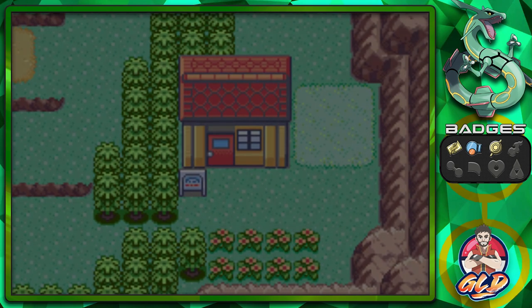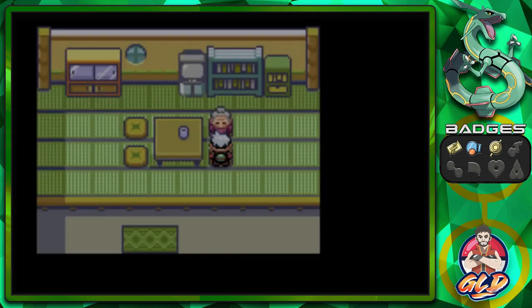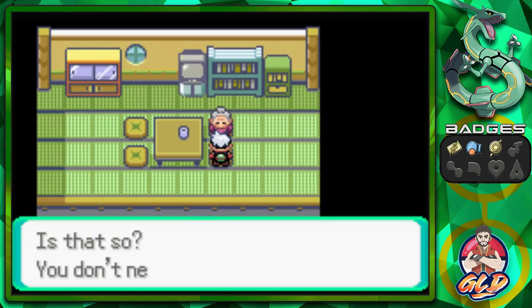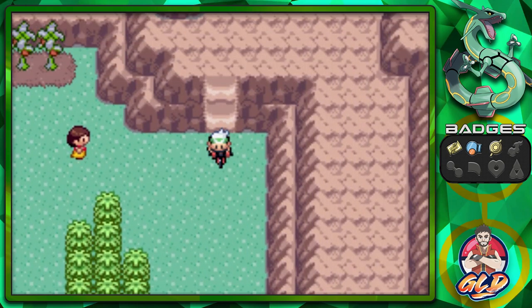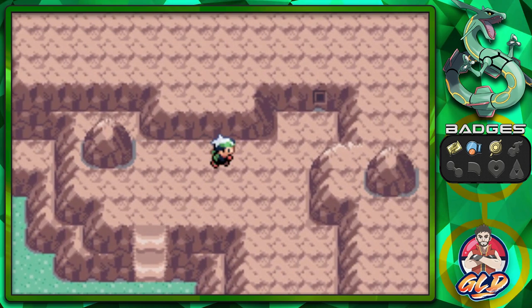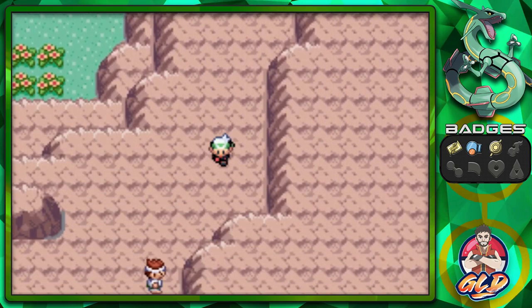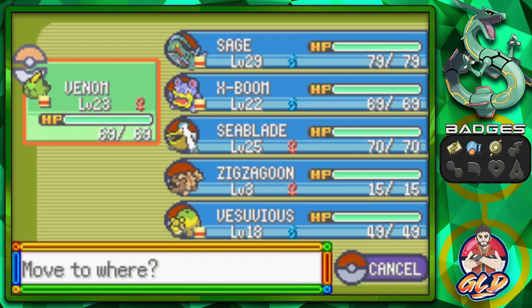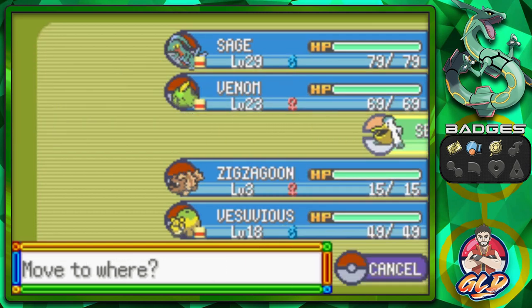This lady will actually heal your Pokemon for free - there we go, all healed up! Using the bike now. Here's the indent for making a secret base. You can find them in different areas in Hoenn. I don't know which place I'll use for my secret base, but you guys will find out soon.